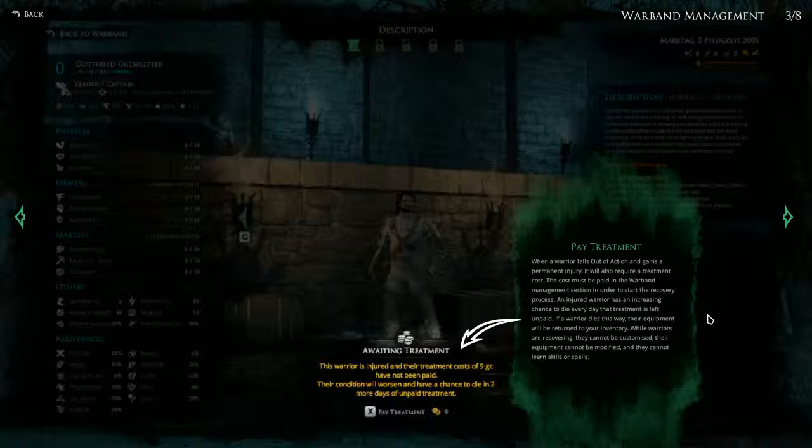Next is Paid Treatment. When a warrior falls out of action and gains a permanent injury it will also require a treatment cost. The cost must be paid in the warband management section in order to start the recovery process. An injured warrior has an increasing chance to die every day the treatment is left unpaid. If a warrior dies this way their equipment will be returned to your inventory. Where warriors are recovering they cannot be customized, their equipment cannot be modified, and they cannot learn skills or spells. So characters or warriors that are injured need to be treated — sounds logical.